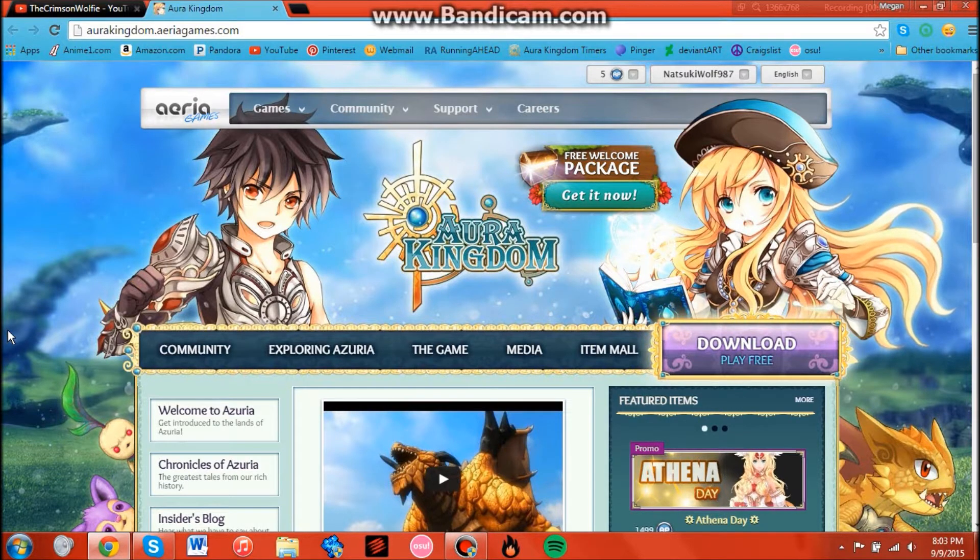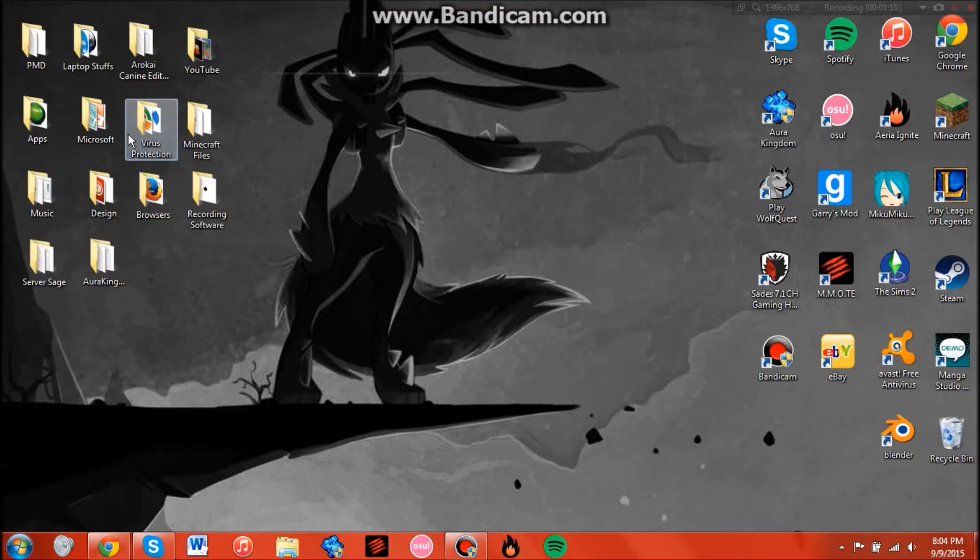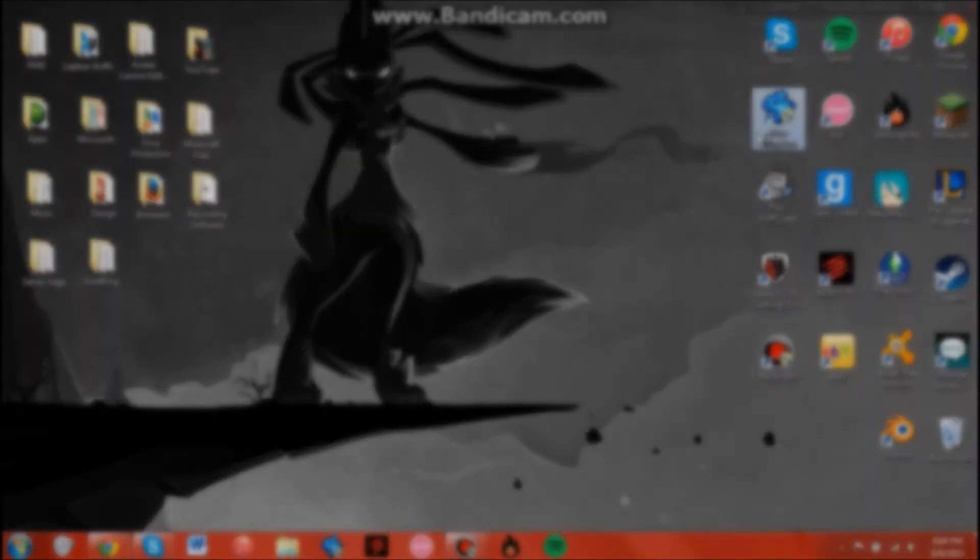To download this fantastic game, go to aurakingdom.areagames.com — I will pop the link in the description for you so it's easy. Go to the website, download — there's an obvious button in the corner. After you've downloaded it, you will have an icon, and let's jump right into the game.